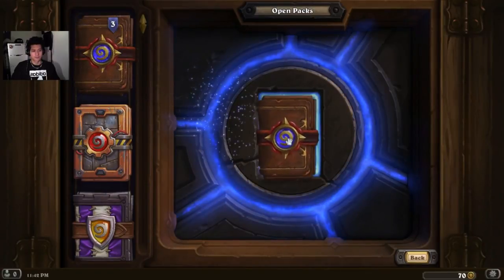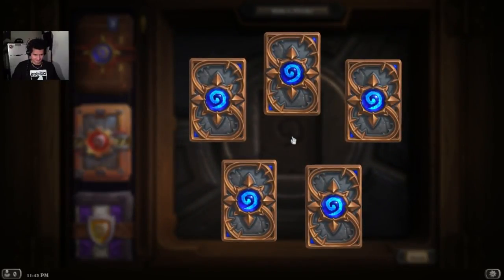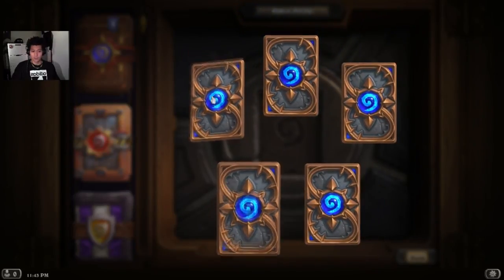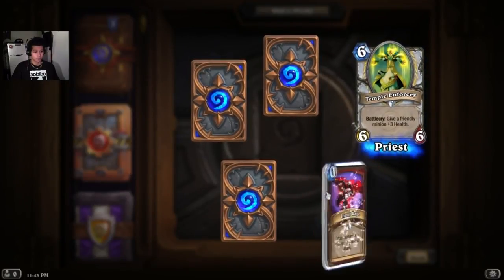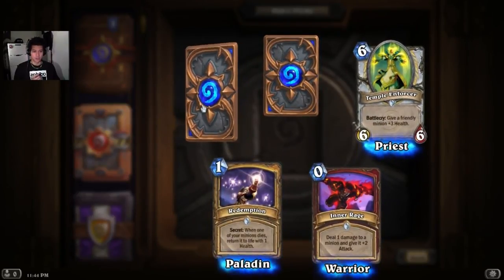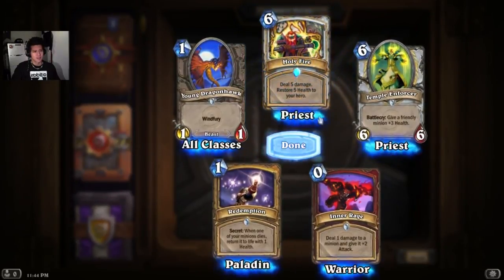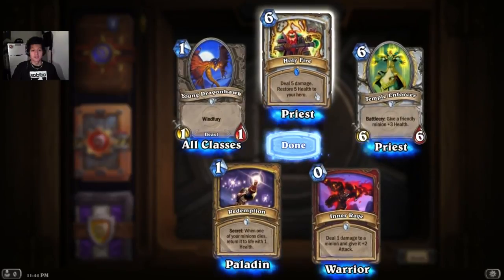Okay. Normal. Another rare. Normal. Normal. Four normals and one rare. Temple Enforcer. Inner Rage. Redemption — can help a lot. And Young Dragonhawk, Windfury. Time for the rare — Holy Fire. Deal 5 damage, restore 5 health to your hero. Don't mind if I do.